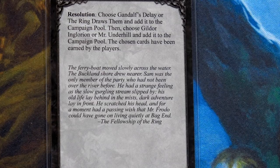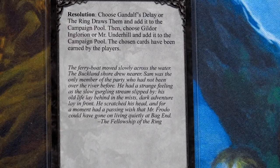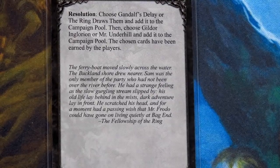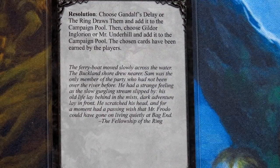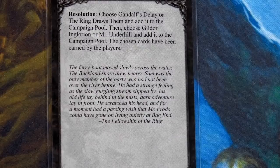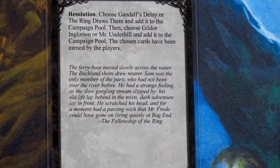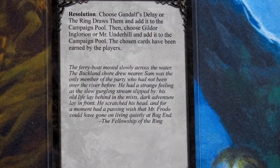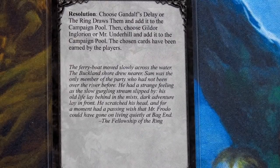The ferry moved slowly across the water. The Buckland shore drew near. Sam was the only member of the party who had not been over the river before. He scratched his head and for a moment had a passing wish that Mr. Frodo could have gone on living quietly at Bag End. Now: choose either Gandalf's Delay or The Ring Draws Them and add it to the campaign pool. Then choose Gildor and Glorian or Mr. Underhill — I'm going with Mr. Underhill since I have Gildor as a hero.